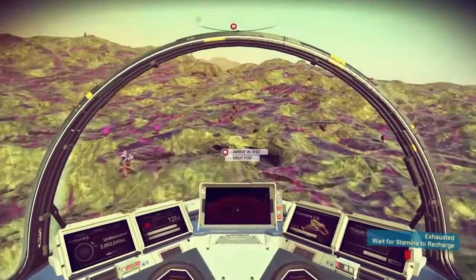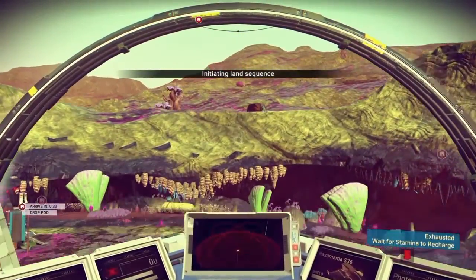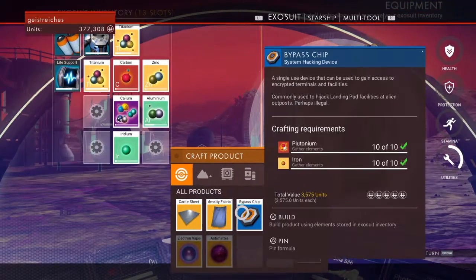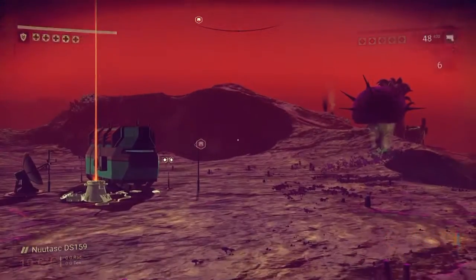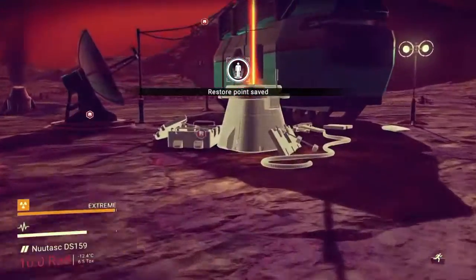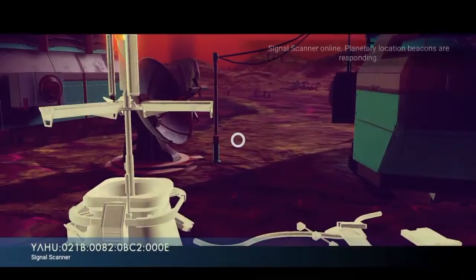You need to go down to a planet and find drop pods. You can do that by just flying around and searching for them, or you go to an outpost and search for a signal scanner. A signal scanner is a device on the ground with a yellow beam that goes up into the air. To activate the signal scanner you need a bypass chip — just craft one in your inventory, the resources needed for it are small. After you got it, activate the signal scanner.